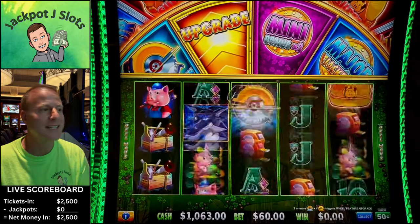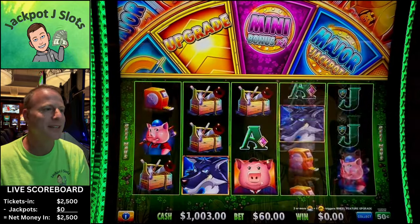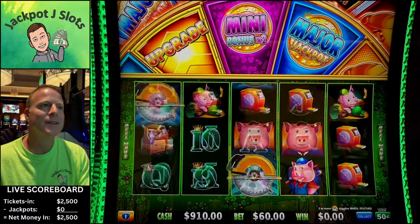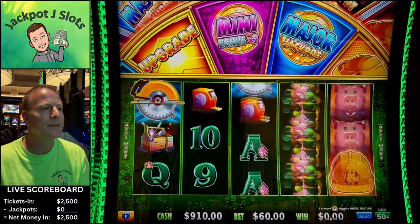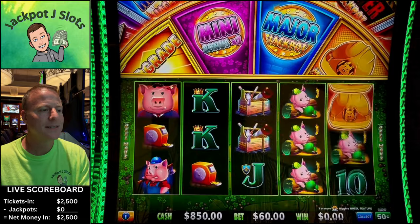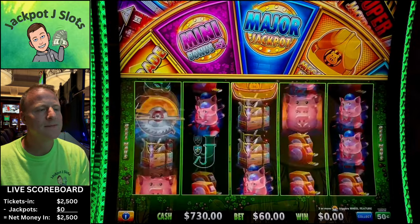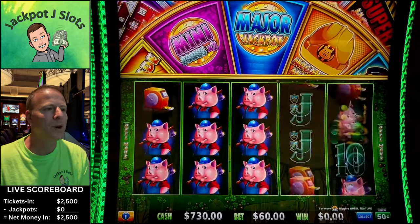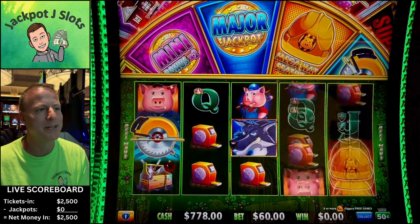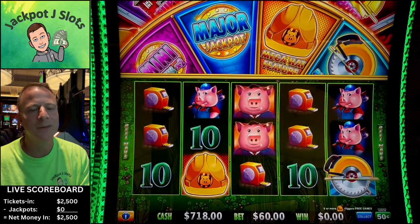It goes fast at $60 a spin — you can go all the way up to $180 on this 50-cent denomination. Very quiet machine. One more line — 108. Two more lines of blue pig would have been a jackpot. There's that golden saw going by — it has not hit the board yet.